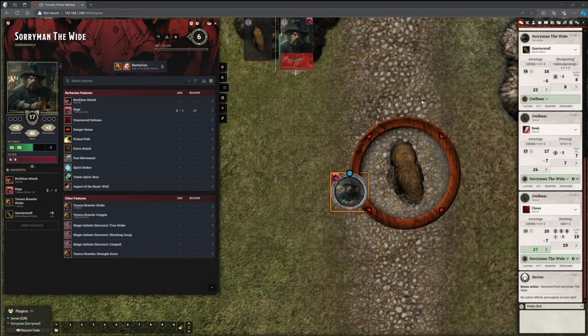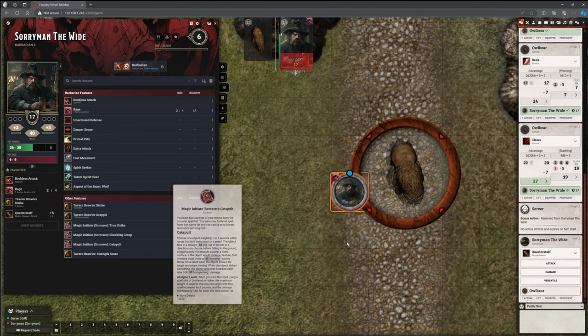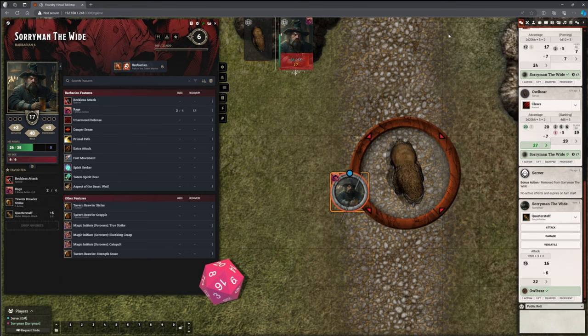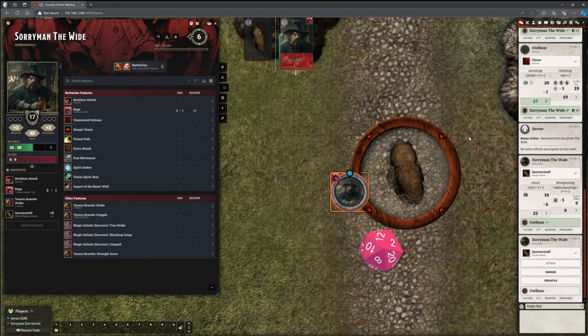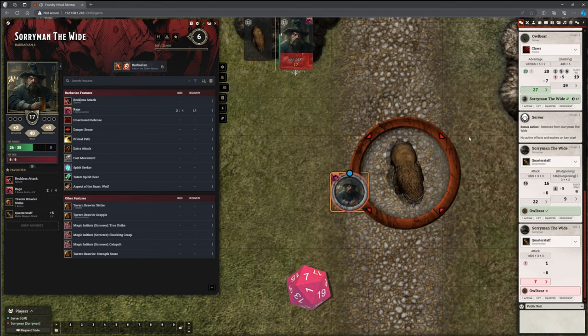Now it's Soryman's go. He's just lost his penalty from Reckless Attack, and he's lost that icon showing he'd used his bonus action. So we're now back to Soryman. He's still raging, but no Reckless Attack — he could use it again, but obviously that is detrimental to him. So let's make just a normal Quarterstaff attack. That hits. A normal damage — 9 damage applied. He can't see the total health of the Owlbear. And of course he gets his second attack as well. He missed. The good thing is it's removed the damage button — so the player can't automatically go and click damage anyway. It just tells him that he missed.